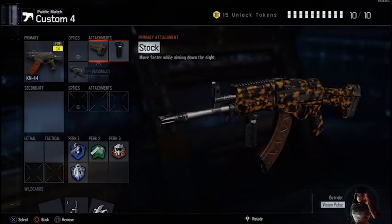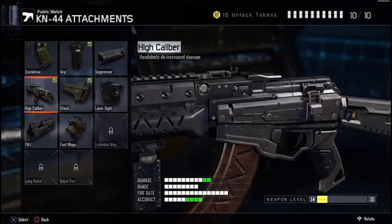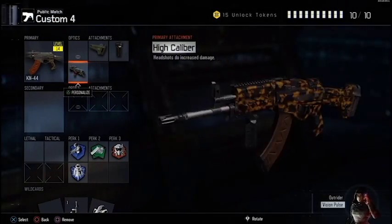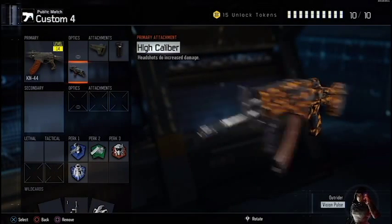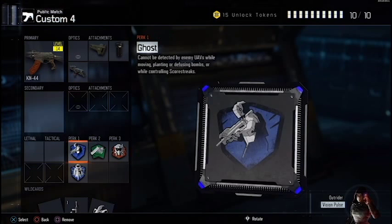I like to use the high caliber attachment. To me, this attachment is more like the new FMJ of this game — you don't really need wall banging anymore. The headshots will just go right through them. For my perks, I like to use Ghost, because obviously who wants to be on the radar.